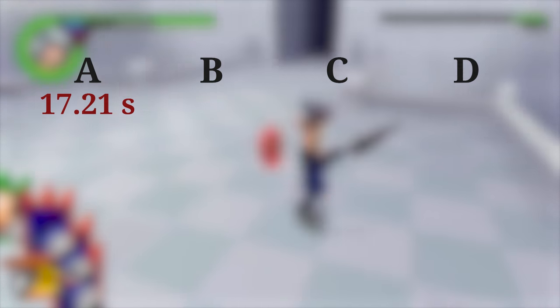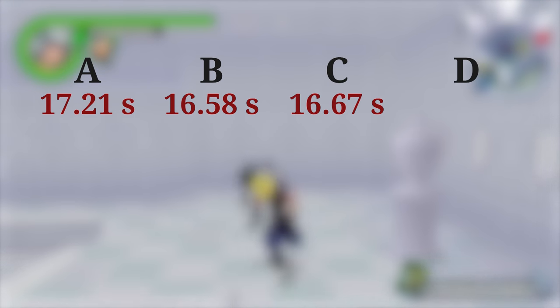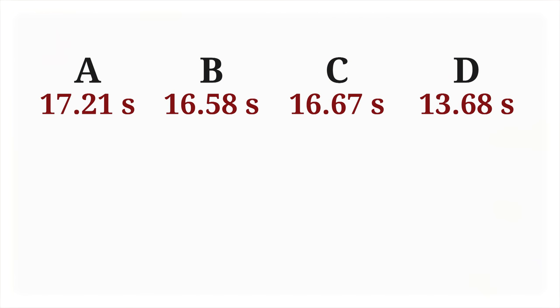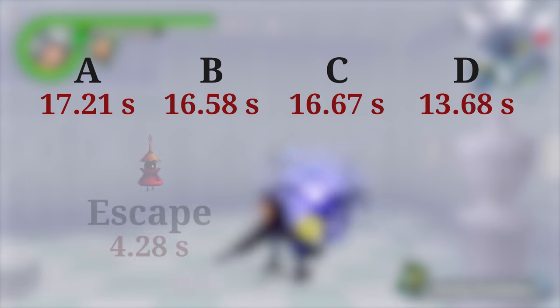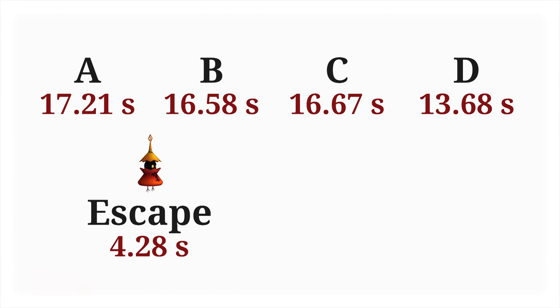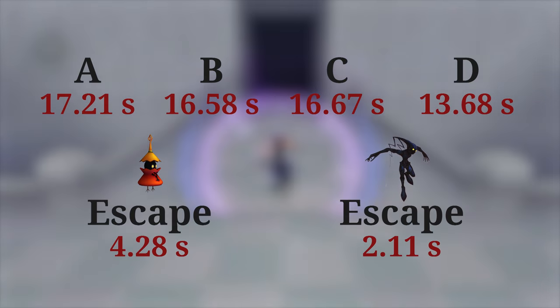I've been timing myself going through these different encounters and here are my average times. For A I used 70.21 seconds, B takes 16.58 seconds, C is 16.67 seconds, and D is 13.68 seconds. The time used getting in and out of encounters depends on the type of enemy: Red Nocturnes take about 4.28 seconds while Neoshadows only take 2.11 seconds.